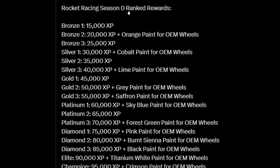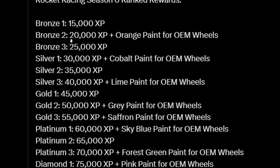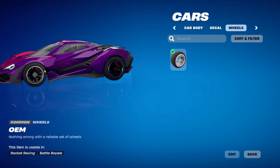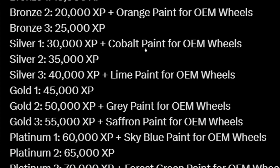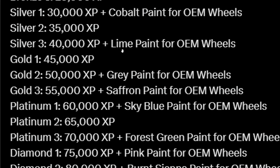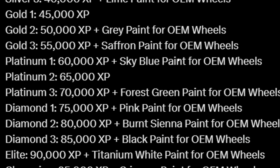So for Rocket Racing Season Zero ranked rewards: hitting Bronze 1 gets you 15k XP; Bronze 2 gets 20k XP plus orange paint for the OEM wheels; Bronze 3 is 25k XP. Silver 1 is 30k XP plus cobalt paint for OEM wheels; Silver 2 is 35k XP; Silver 3 is 40k XP plus lime paint. Gold 1 is 45k XP; Gold 2 is 50k XP plus gray paint; Gold 3 is 55k XP plus saffron paint.